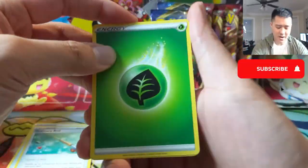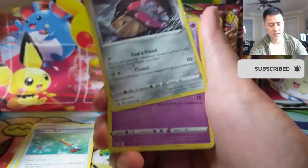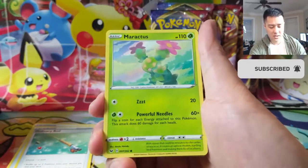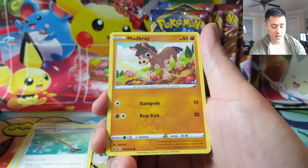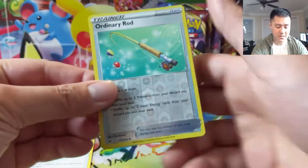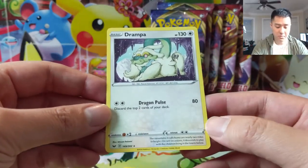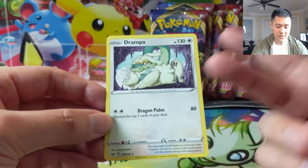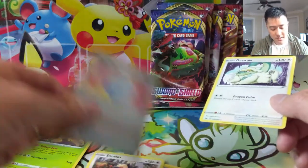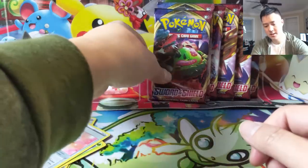Looks like we're about halfway through this opening. Dottler, Stunfisk, Galarian Ponyta, Sobble, Maractus, Mudbray. Ordinary Rod reverse - nice. If we pull the secret version of this I'd be pretty happy. Quick Ball, Dragon Pulse - discard the top two cards of your deck, Draper always does that, he always discards his own cards.